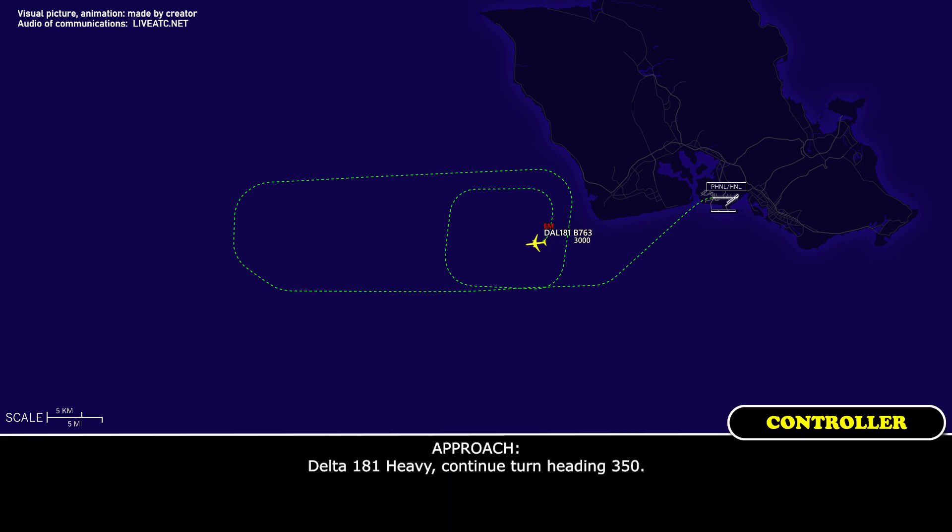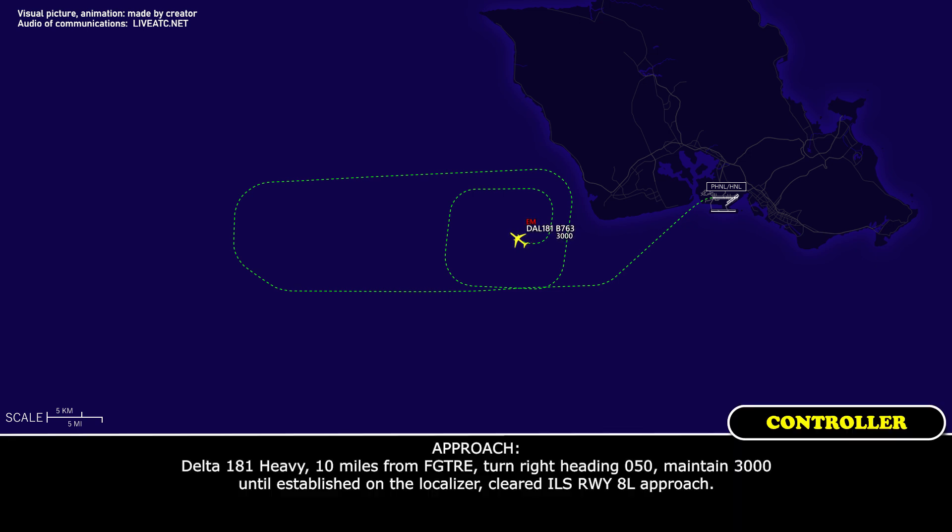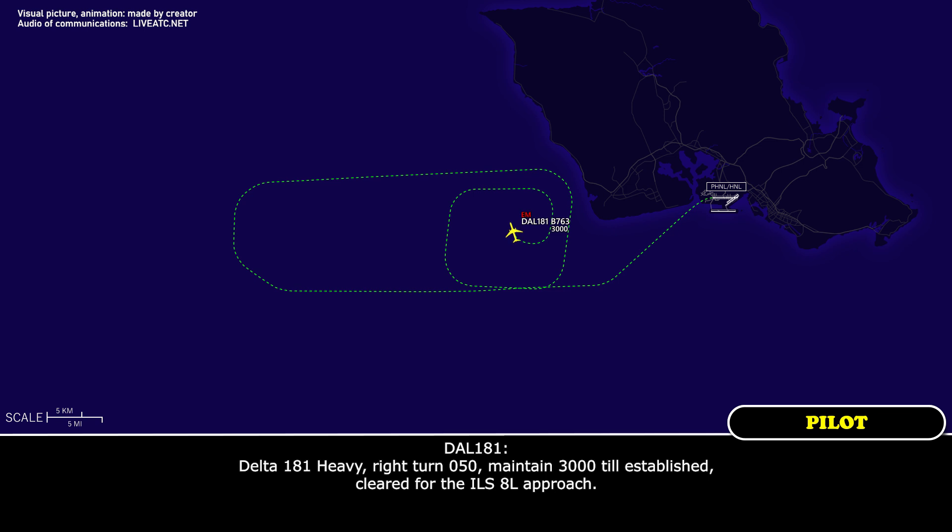Approach: Delta 181 Heavy, continue turn heading 350. Readback: 350, Delta 181 Heavy. Approach: Delta 181 Heavy, 10 miles from Big Tree, turn right heading 050, maintain 3,000 until established on the localizer, cleared ILS runway 8 left approach. Delta 181 Heavy readback: Right turn 050, maintain 3,000 until established, cleared ILS runway 8 left approach.